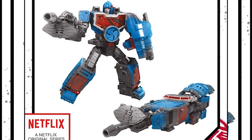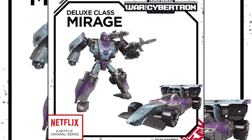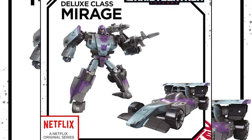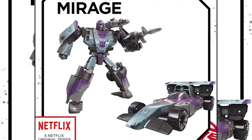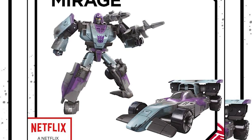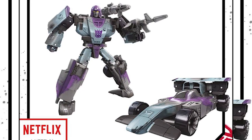Last we have Mirage, this time in a Decepticon color scheme — purple and gray instead of blue and white. We also have the Decepticon logo instead of the Autobot one, and I think the face expression is a little different. I'm curious if this Mirage is actually like a double agent — a spy on the Decepticon side who then switches to Autobots. I'm going to get this figure and put him next to my Autobot Mirage because they make a nice duo, like the same transformer on different sides.